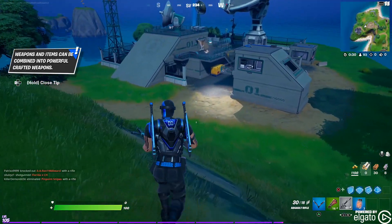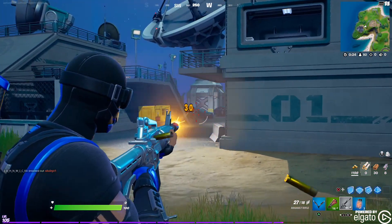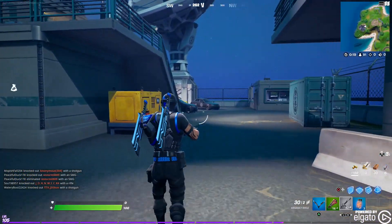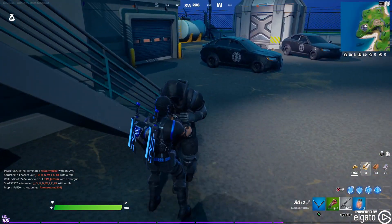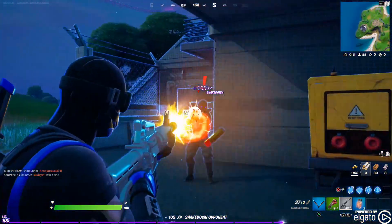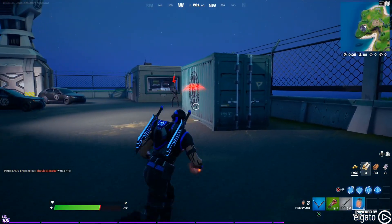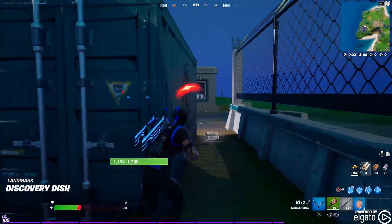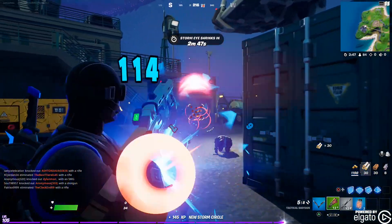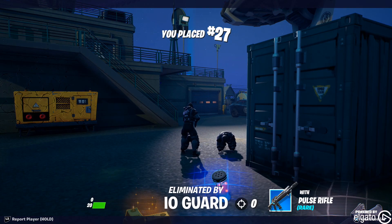Let's go kill some I.O. guards. I haven't actually been to this one yet. Let's shake him down — let's see where the others are. Well, I guess that's what happens when you walk into a railgun.